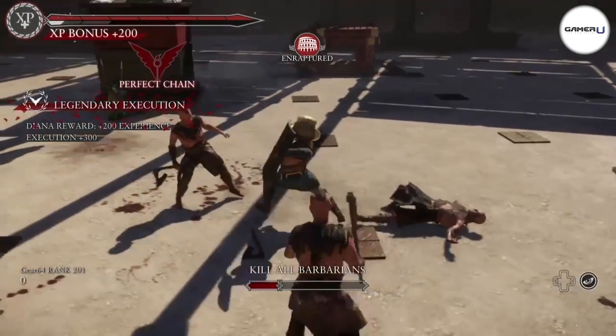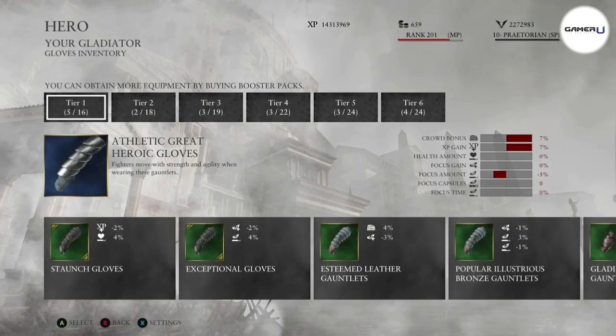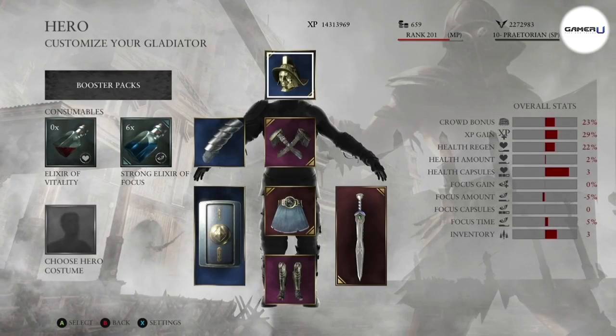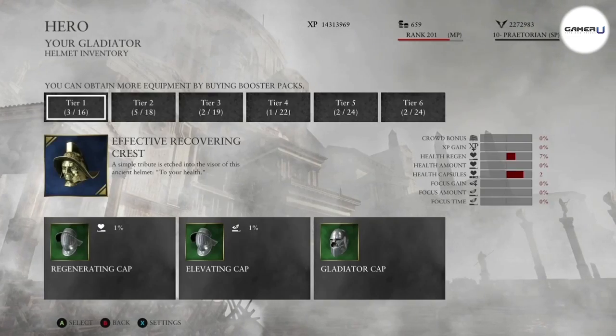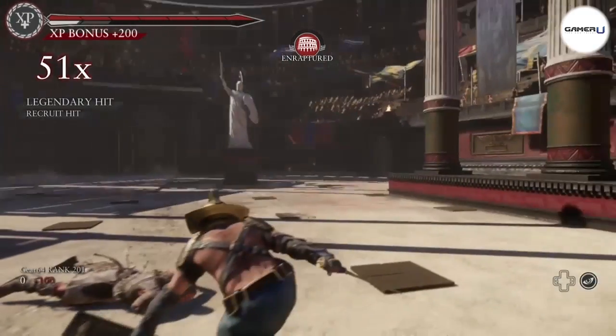Lastly, use armor and weapons that grant you XP percentage boosts. These pieces can be unlocked by purchasing weapons and armor packs from the store. If you apply these boosts to multiple armor pieces, they add up giving a lot more XP.